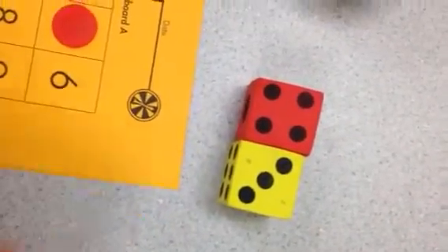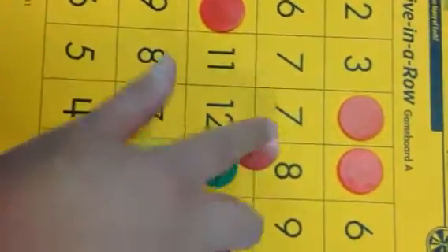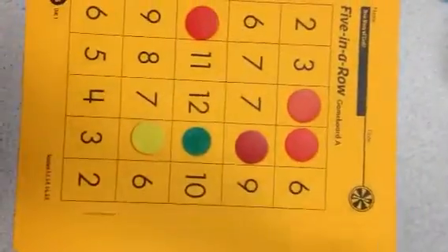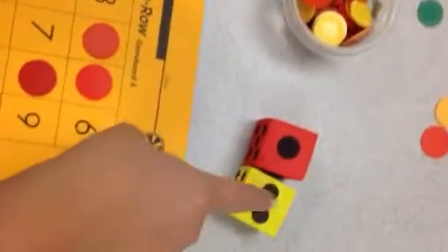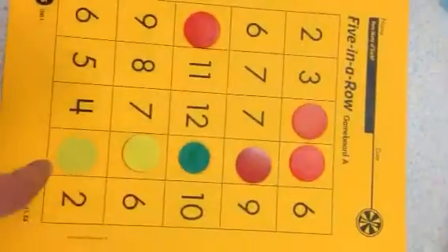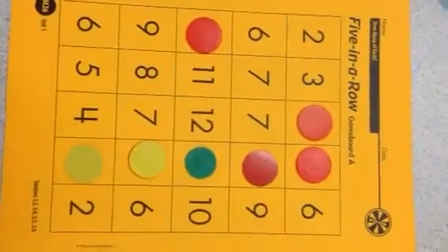I rolled a three and a four — a near doubles fact. Four, five, six, seven. I'll try to find a seven on my game board. And I rolled a one and a two, which equals three. And that is the last piece on my five in a row. So I can clear my board and I can play again. I hope you enjoy the game.